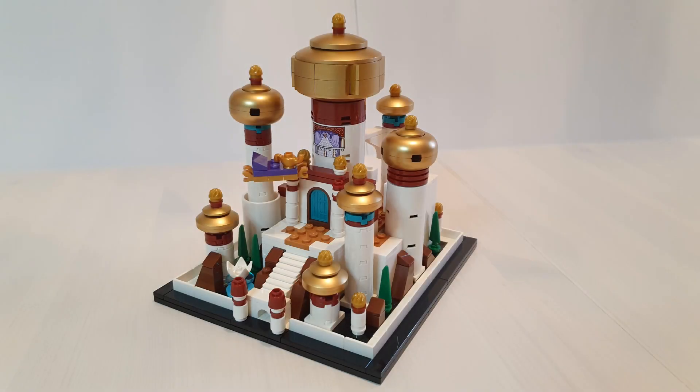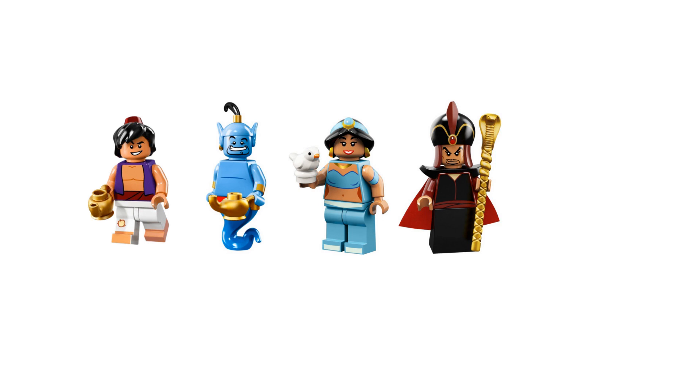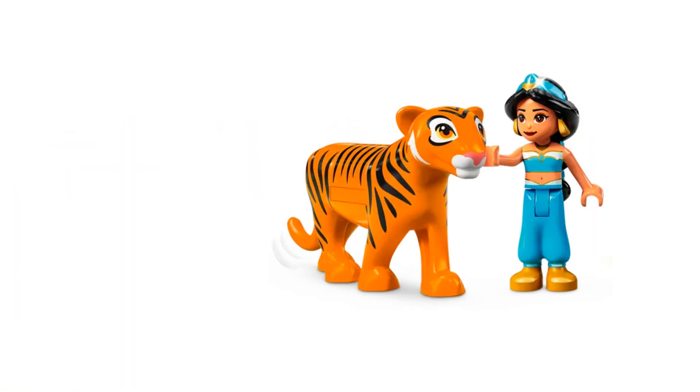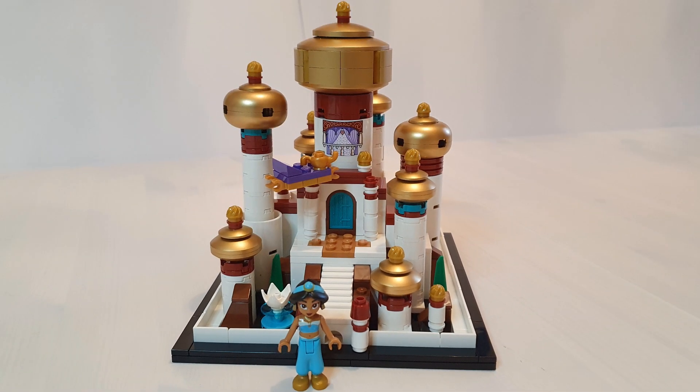Usually when I do a review, I dedicate a section to minifigures or minidolls, but this set has none — which is a real shame, considering the other minisets we've seen in the Disney theme have come with a minifigure or a minidoll. There were so many options here. We've seen Aladdin and Genie as minifigures back in 2016 in the Collectible Minifigures Series 1. Jasmine and Jafar were minifigures in the CMF Series 2 back in 2009. And Genie Jafar was in the Villain Icon set released in 2023. It was also the perfect opportunity to introduce the Sultan as a minifigure. Let me borrow Jasmine from another set and see how she looks. She's a nice contrast with the Palace's colour palette — I'm tempted to keep her with this set now.